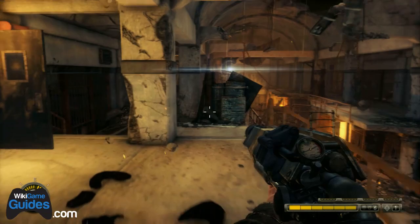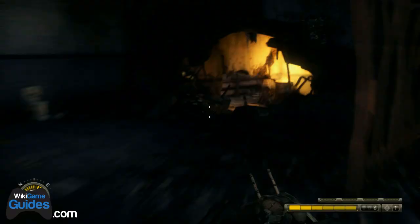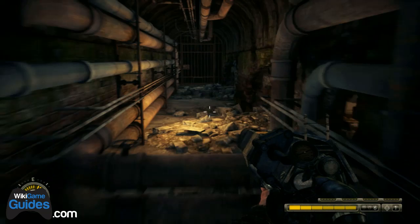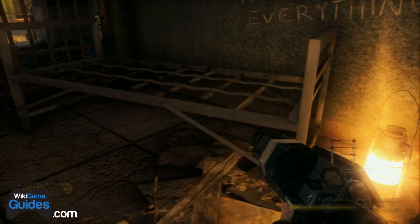There are five text journals on Chapter 15 for Resistance 3. The first one is very early on: you escape your jail cell, run upstairs, go through a secret passage behind the jail cells, and squeeze under those pipes. Over here is Letter to Mom number one.